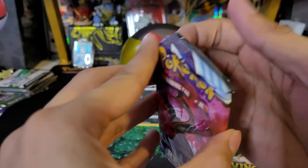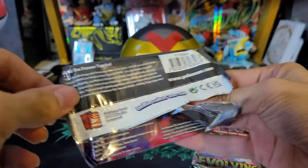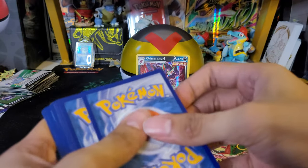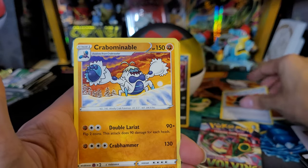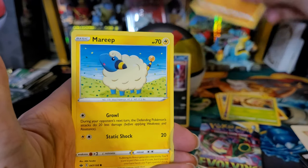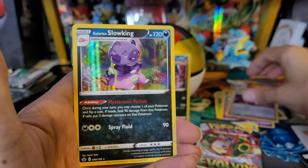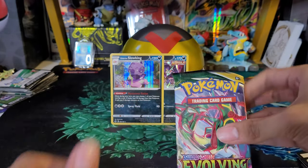Onto the second pack, Chilling Reign. This has a pretty cool alternate art type and it has a V in it. Code card — that's a few code cards to give away after. Fighting energy, Fire resistant gloves, Galarian Slowpoke, Weedle, Clobbopus, Mareep, Ralts, Peonia reverse, and a Galarian Slowking hollow. We're two for two on hits — not bad. I'll definitely take it, two dark hollows right there.